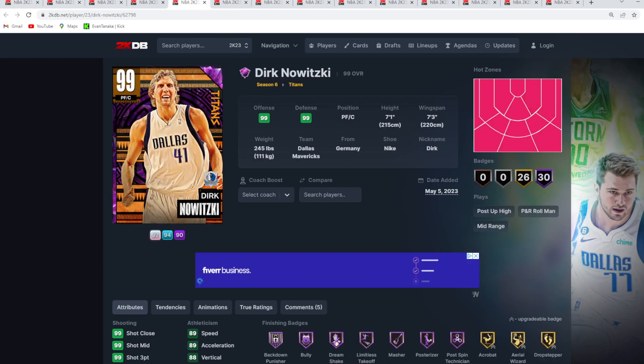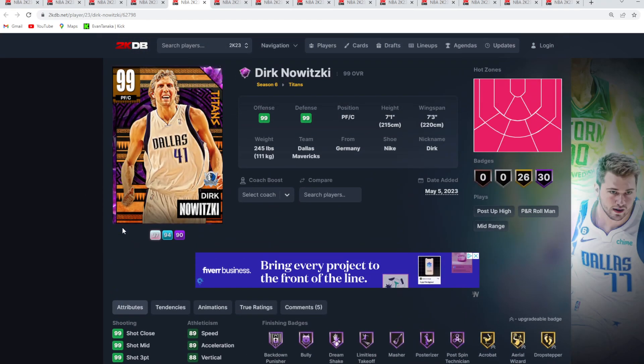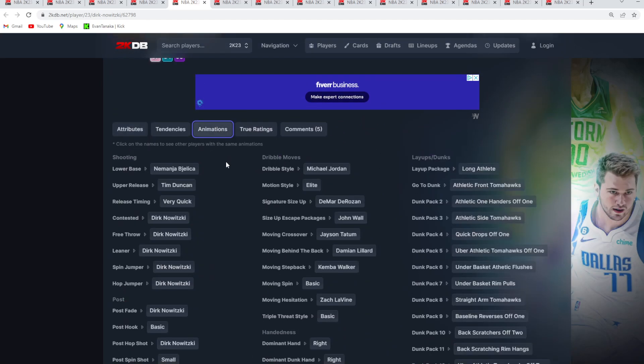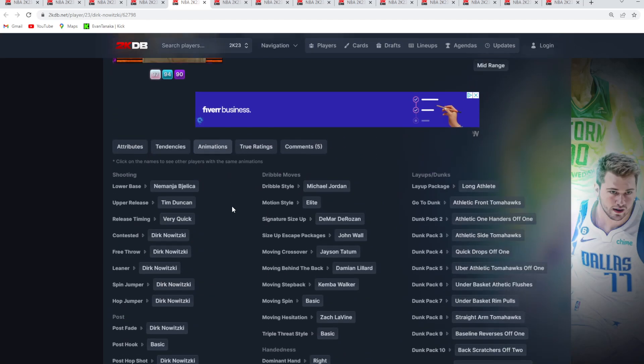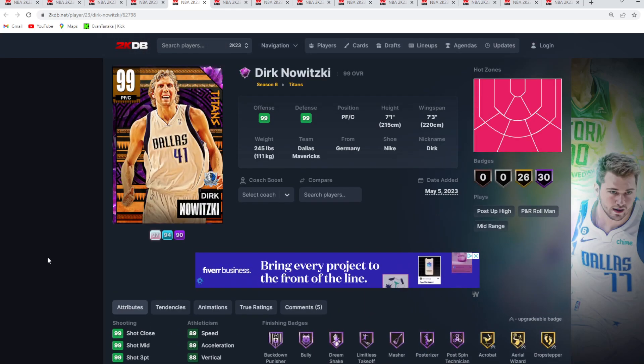At number 4 is going to be Dark Matter Dirk. You could maybe even put Michael Redd over Dirk if you wanted to. I still think he's going to be a great power forward — he's got the size at the power forward position, being 7'1 with a 7'3 wingspan. I think he plays solid defense in game, but offensively, we all know that's where Dirk is going to be the best. If you want to put Michael Redd over him, I think you definitely can, but Dirk all around is a great solid power forward in my opinion.